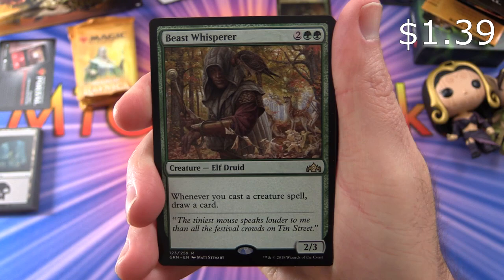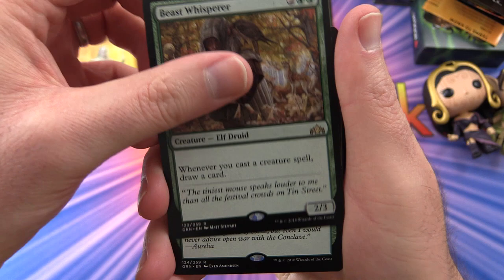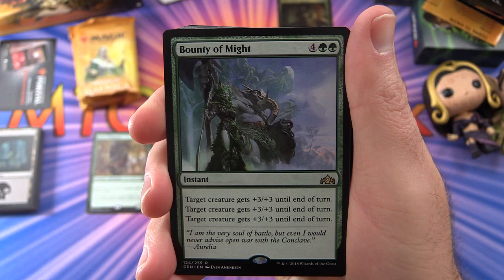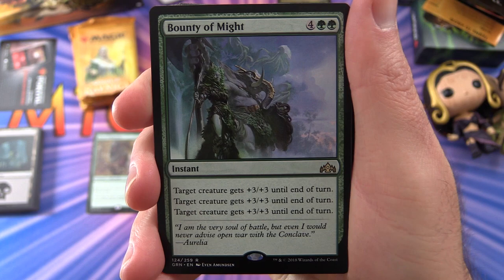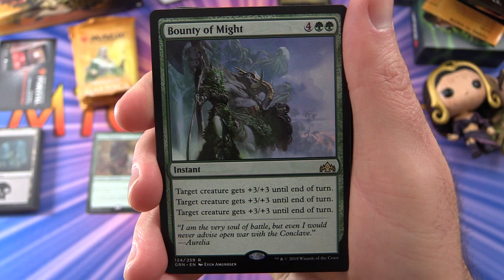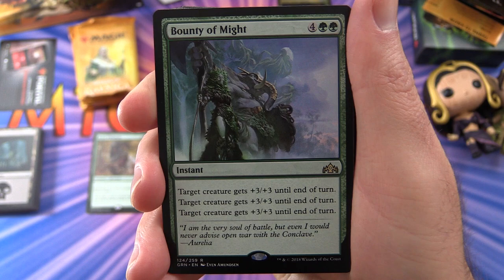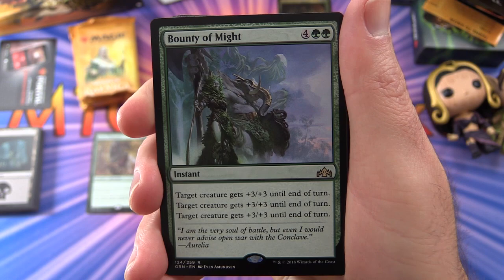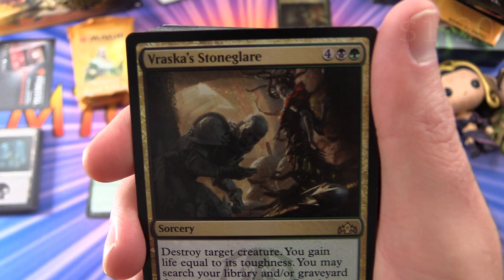Now let's take a look at the deck proper. We start off with Beast Whisperer — Creature Elf Druid, two-three for four mana. Whenever you cast a creature spell, draw a card. I saw this guy doing some heavy lifting at pre-release. Bounty of Might is an instant for six — target creature gets plus three plus three until end of turn, repeated three times. People clarified this is actually fairly flexible: you could give all three plus-threes to one creature, or mix and match across creatures. I'd expect this one to be a crazy card.